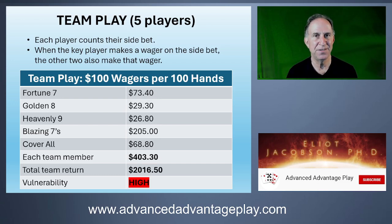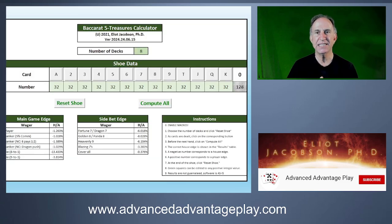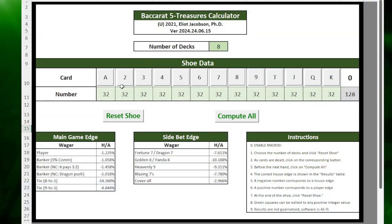This is definitely high vulnerability — something you need to be paying attention to. I've created a spreadsheet I want to share with you. It allows you to compute the edges on the fly. For example, we might see an ace, a four, a six, and an eight come out after the first hand. We can hit 'compute all' and it will change the edges for those side bets. You can see the side bets and the main game wagers all at the same time.